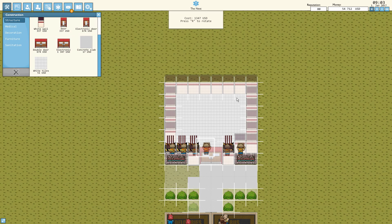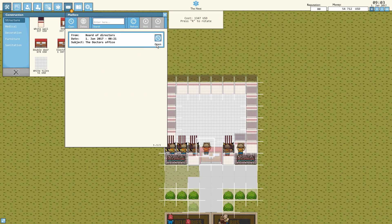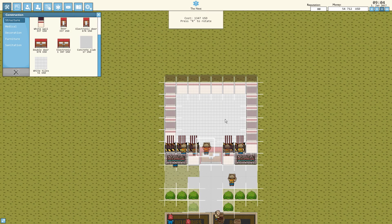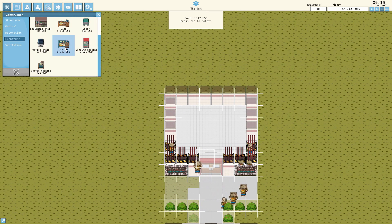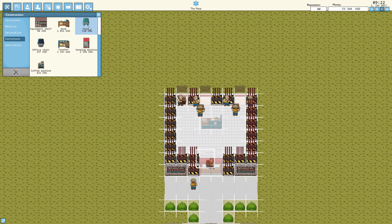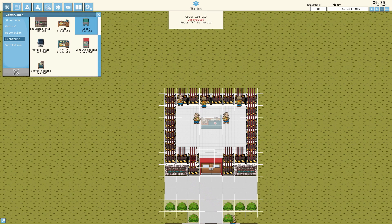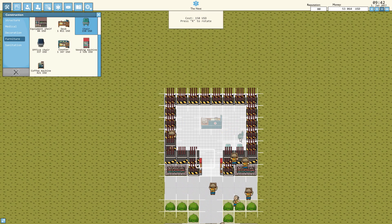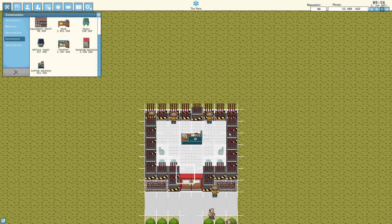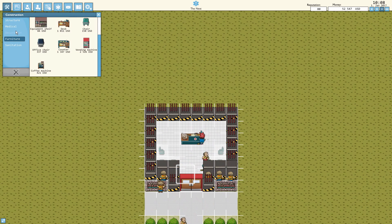Let's come over here and start getting our reception and waiting room area complete. We have a quest right now from the board of directors: 'The road to a large hospital is long. Your first task is to build a doctor's office and hire the necessary personnel.' So this will be our reception area — let's go to furniture and start with a counter area for reception, plus some waiting chairs. For the doctor's office, I think we'll just have a regular opening door.